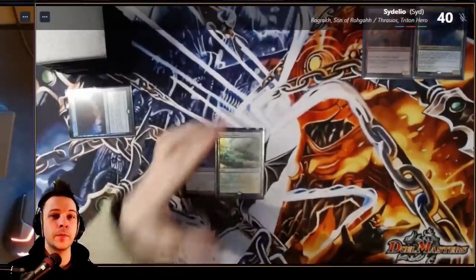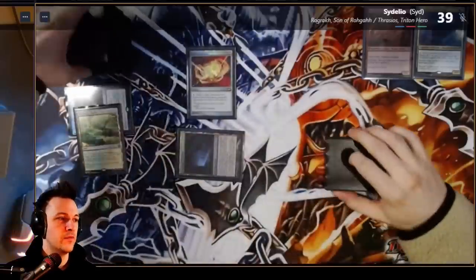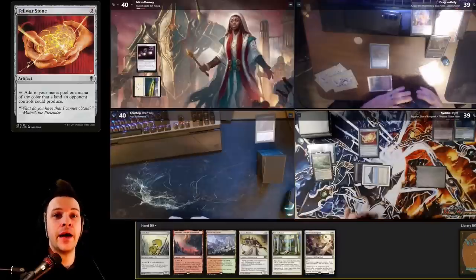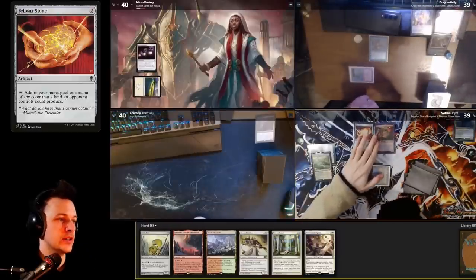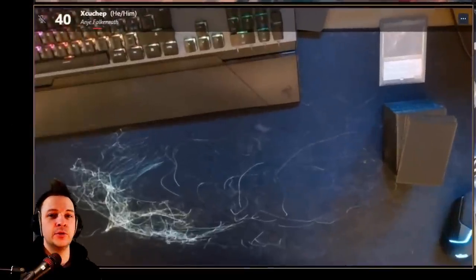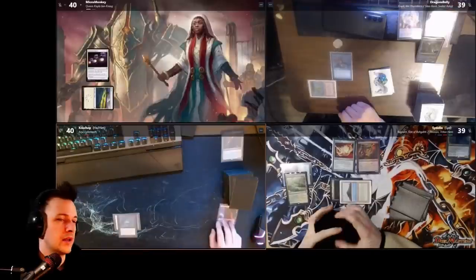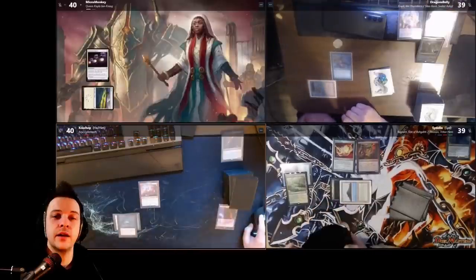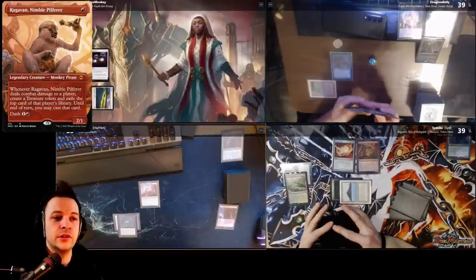Windswept Heath sacrifices, finding a Tropical Island, then they cast Fellower Stone — a mana rock. Fish triggers because of Fellower Stone, drawing a card. Then Rograc is cast for zero mana and they pass the turn. Anji, last player in turn order, plays a Chromox — this triggers Mystic Remora — drawing a card, then plays an Arid Mesa and casts Ragavan with the land found.